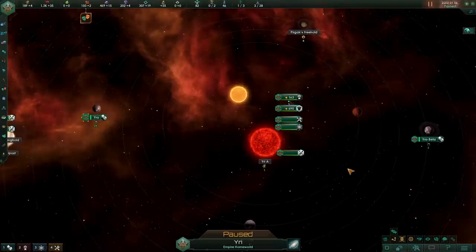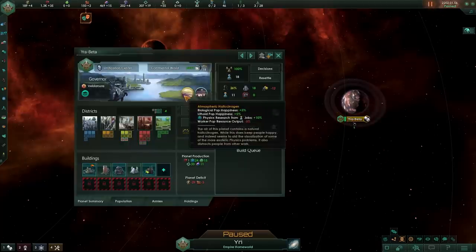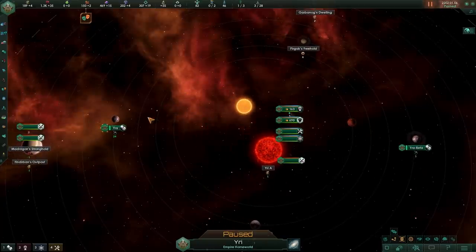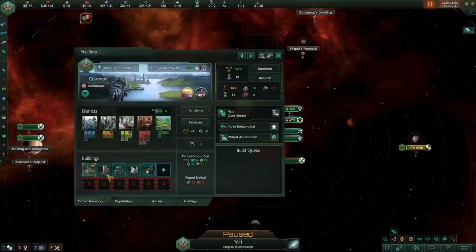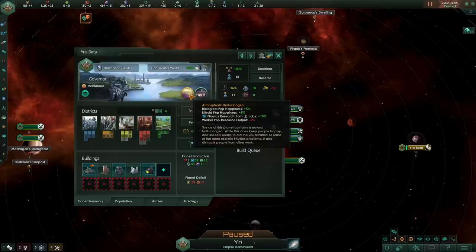Elation — we got ourselves yet another planet, and for some reason this one spawned with rings around it. The real question: does it have the doomsday modifier? No, it does not. But it does give us atmospheric hallucinogenics, which is really cool. This is yet another way out for the doomsday origin — if you can find the static universe modifier with the doorway, you can completely bypass having a homeworld that explodes. Getting a free planet with all the buildings and enough pops is still nice.